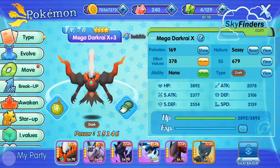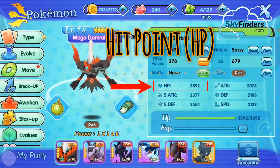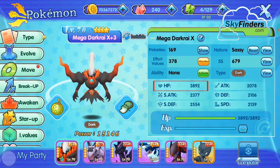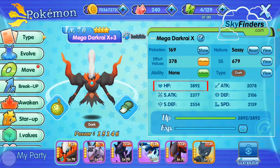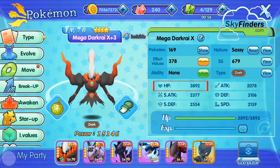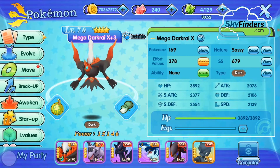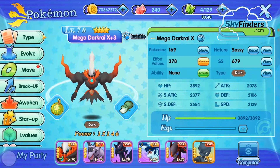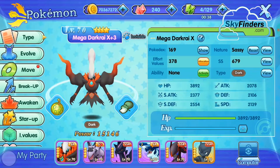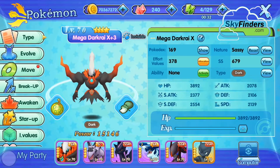The first stat is HP, which stands for Hit Point. Hit Point is a Pokemon's life source — its life power, life force, whatever you call it. It's very important. If your Pokemon's HP is reduced to zero, it faints and is no longer usable in battle, though it can still use Hidden Machines. HP is necessary for battle purposes.